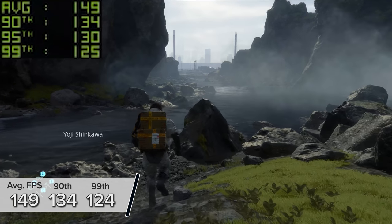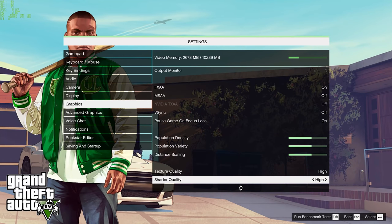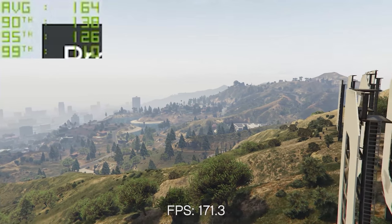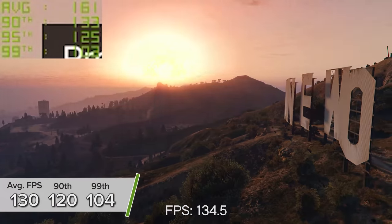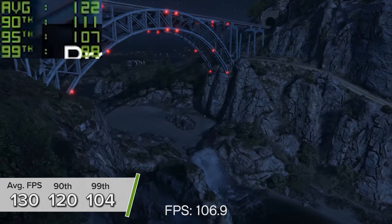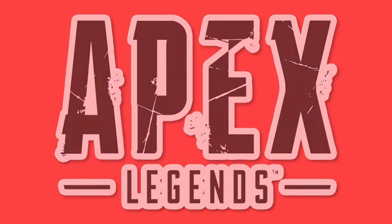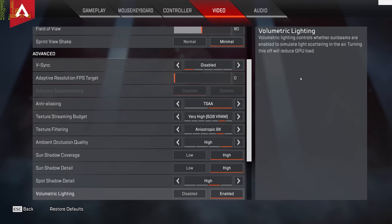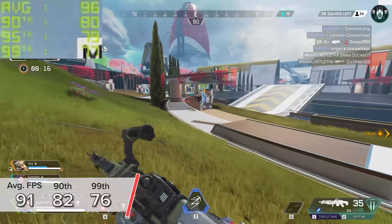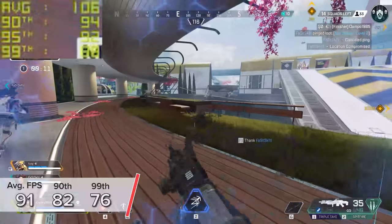Grand Theft Auto 5 is next — the game's built-in benchmarking mode performed exceptionally well: 130 fps on average with 120 and 104 for the 90th and 99th percentile results at 4K. Apex Legends at 4K high gives 91, 82, and 76 fps respectively. The game looked really great and smooth, never really dropping below that 76 fps mark.